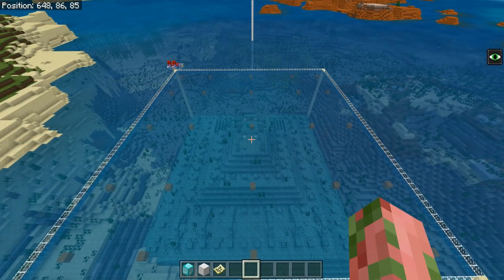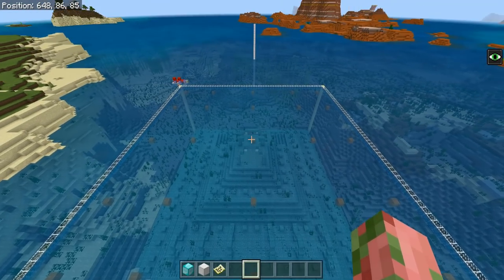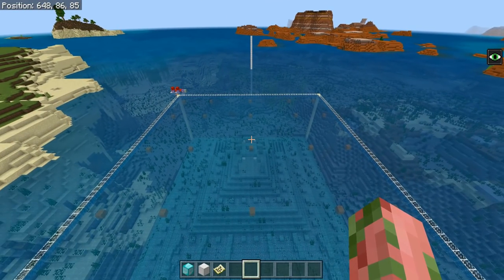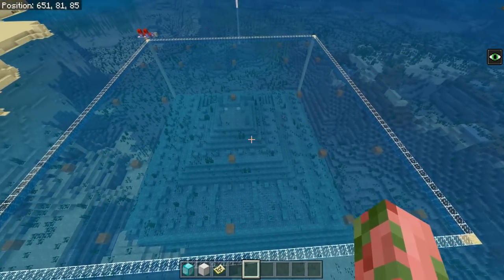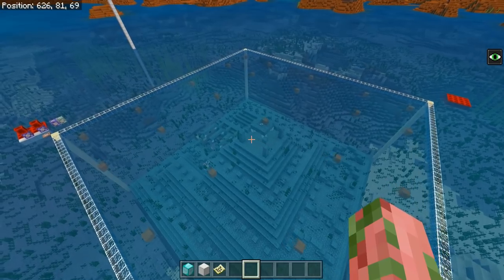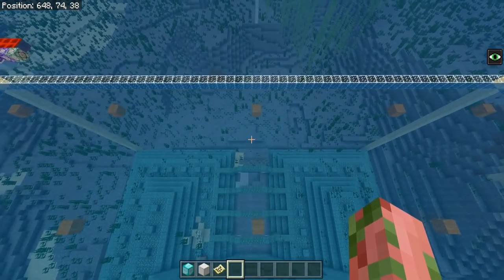The first thing we're going to do on camera is figure out this main cross. Once you have the main cross in place, figuring out all the other spawn locations is very simple because it's basically just a grid — though the grid is not evenly spaced, which makes it a bit more tedious. I'll be showing you the exact dimensions on screen in just a minute.